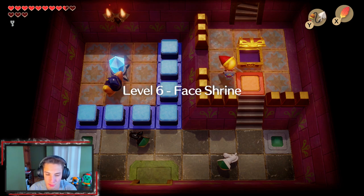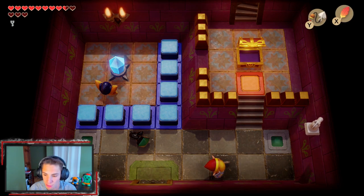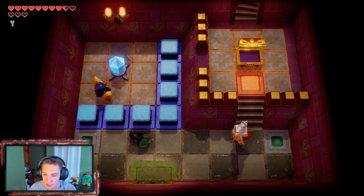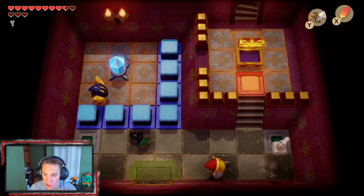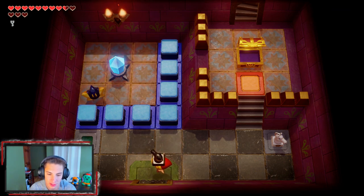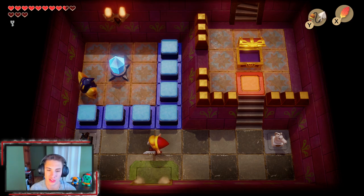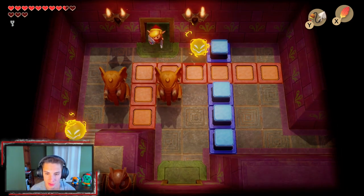To open that door, you can see these little chest pieces — what we gotta do is throw these and they bounce towards where they're facing. You have to throw them one tile behind and they'll land in their spot. This one's facing that way so we throw it there, it bounces and opens up the door for us.